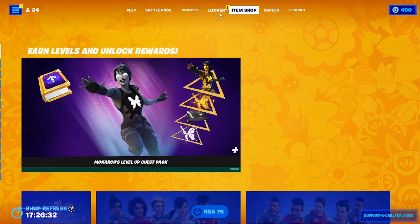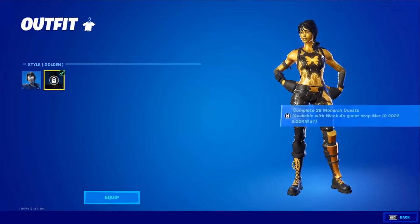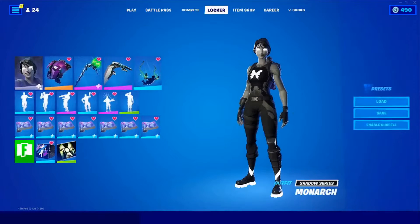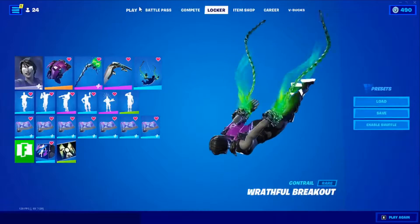Now that we own this pack, let's go ahead and preview everything. So far we do not have the golden style and we do not have anything — complete 28 Monarch quests, available with Week Four quest drop March 10th, 2022 at 9 a.m. Eastern Time. Sadly we cannot review the full bundle here, but we can review the skin and look at some combos.